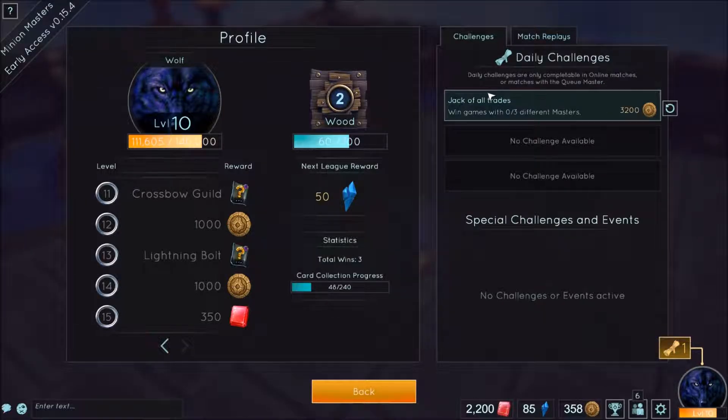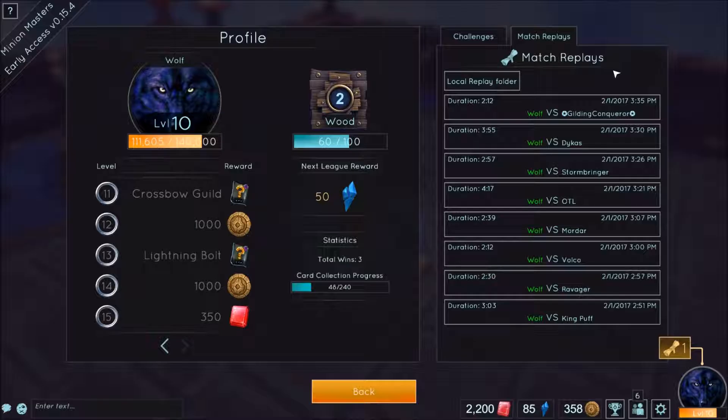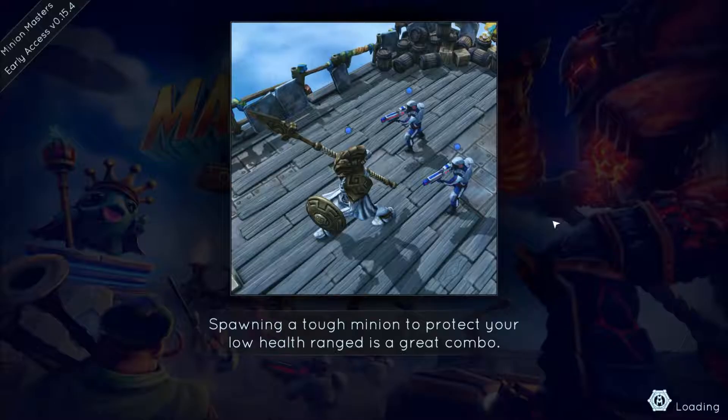To the bottom right is the profile area. Daily challenges unlock at level 10 and you can earn some nice rewards for doing them — you typically get one a day and it stacks up to three, making it a great way to get gold very quickly. The profile displays your current XP and level, the PvP tier you are in, and below your level you can see all the unlocks coming your way as you progress. Special challenges and events I have yet to see, but it's nice to know they have something planned. And finally we have the replay button, where you can see past games you've played.